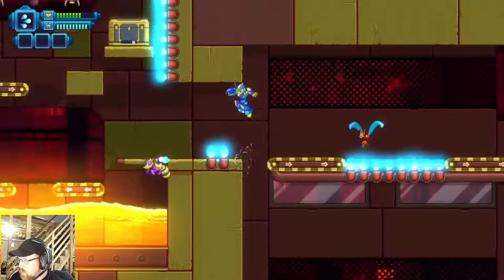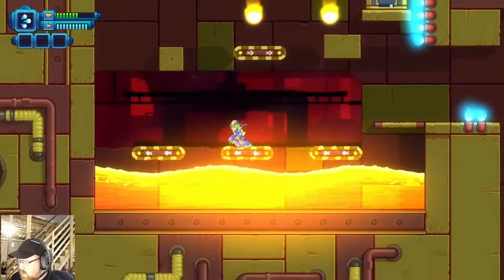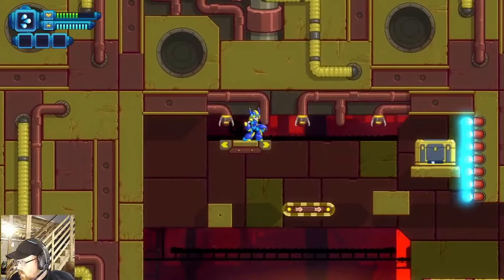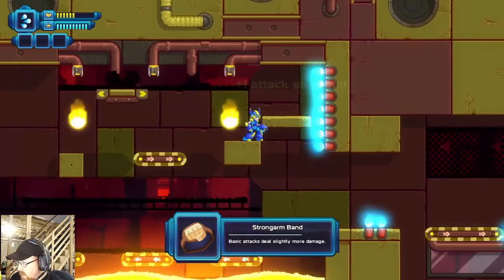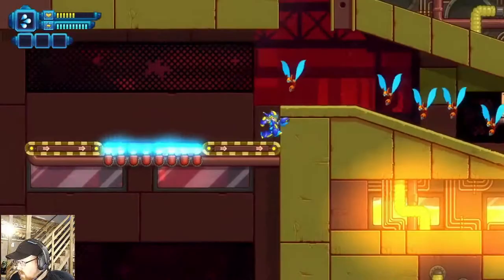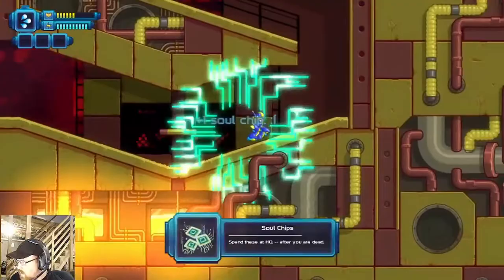But I do have a lot of fun. Strong arm band — basic attacks deal a little more damage. I'll take that. Chips are things you can get — those are what I cashed in at the very beginning. That's how you get your items.